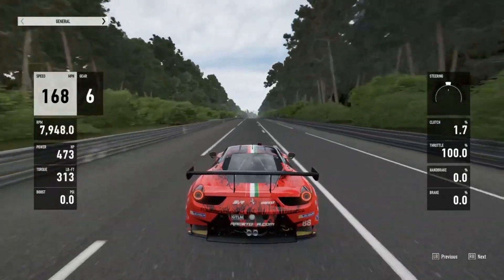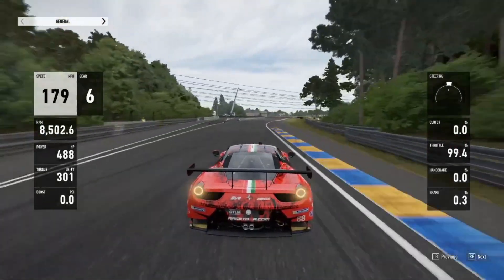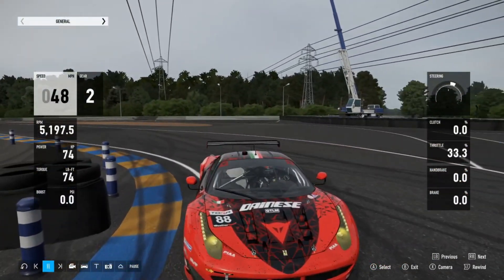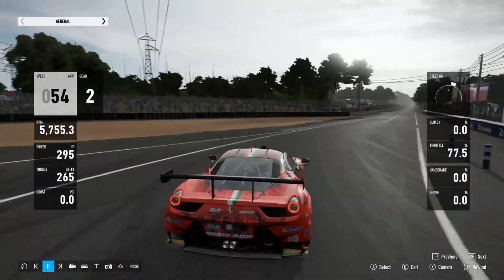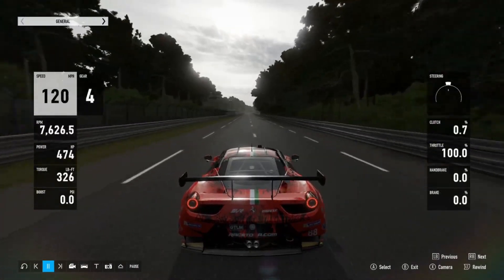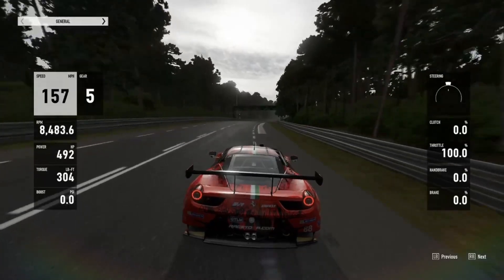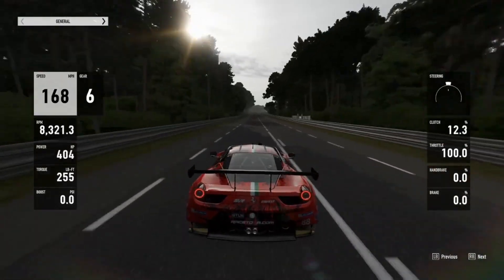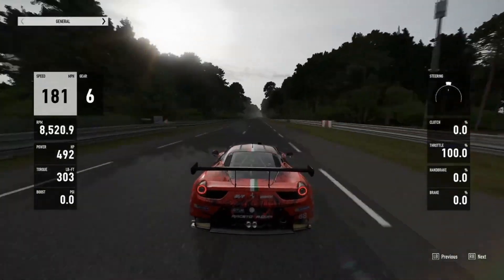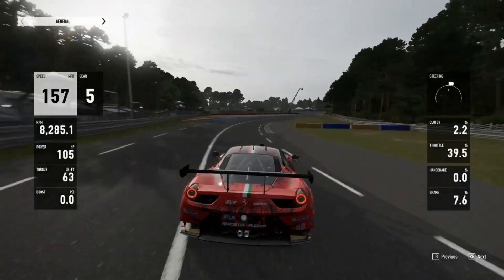Coming down to the third Mulsanne corner — I actually mess up here, so this is another part where I could have gained like a tenth or two. Let's see how close I am to the wall — I'm not even that close to the wall, didn't take as much kerb. I probably should have had maybe two or three tenths there if I'd got close to the curb and got the power quicker. I stayed far to the right and it seemed to help — I think because you're cutting off more of the circuit.